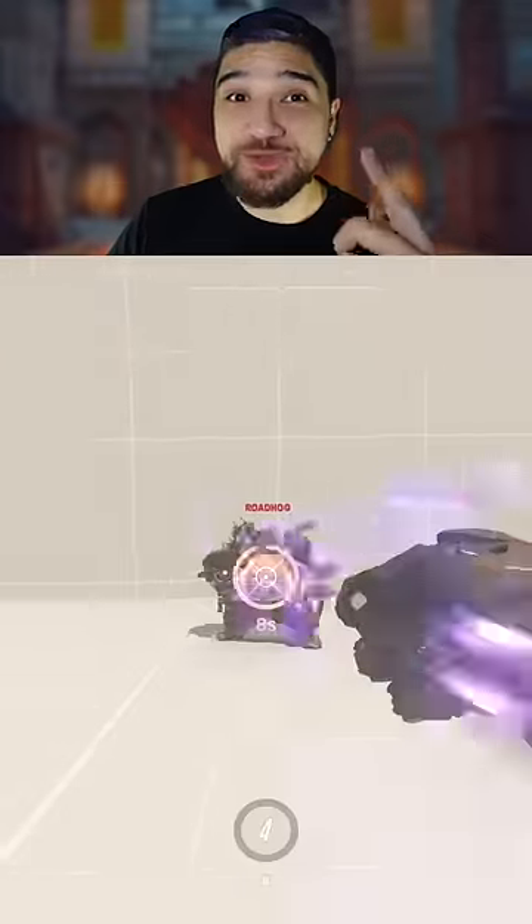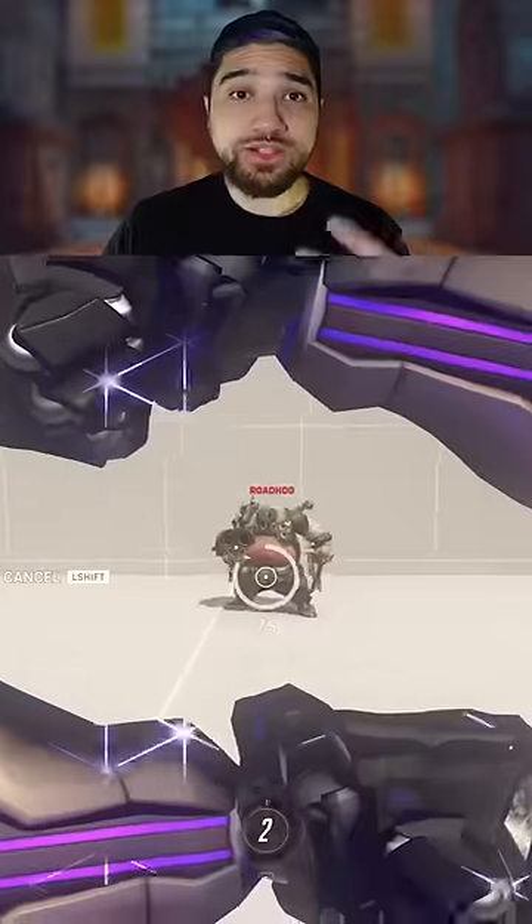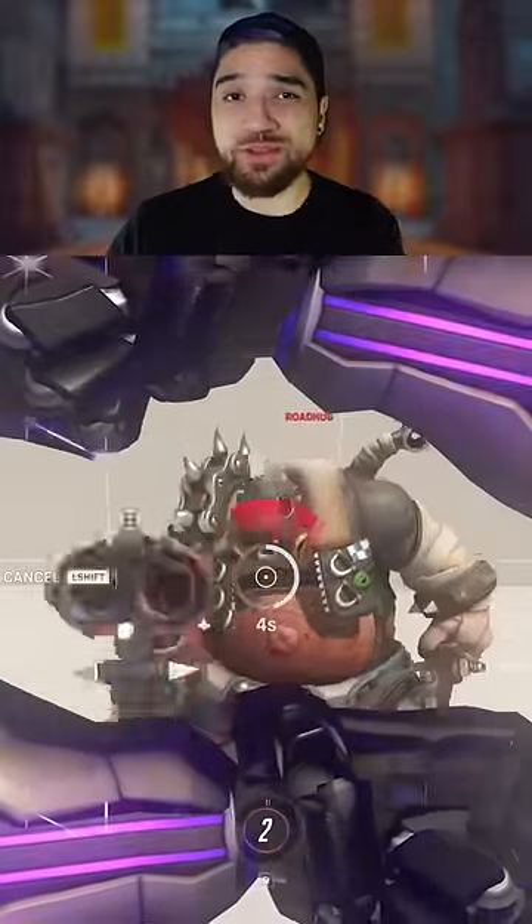In Nemesis form, Ramattra uses his giant arms to pummel his enemies, which creates a piercing shockwave that can go through enemies and shields. Also in Nemesis form, he can block frontal damage, reducing damage, but it also slows him down.